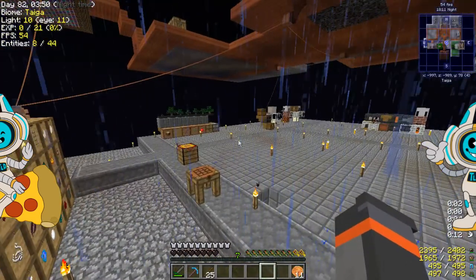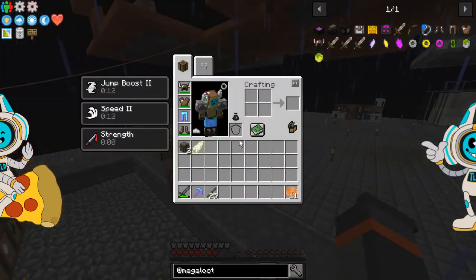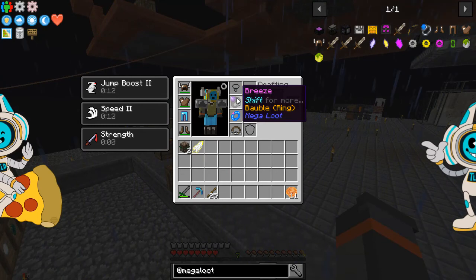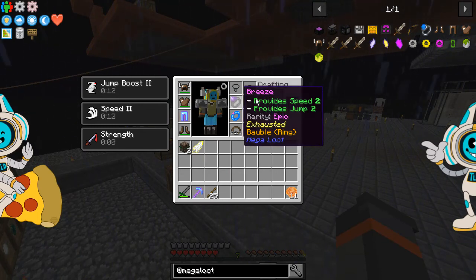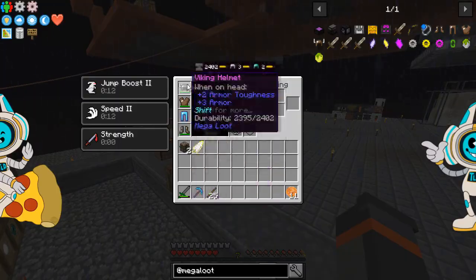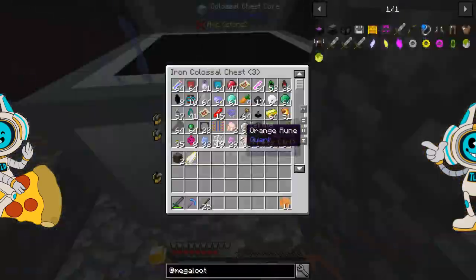You might also notice that my health is much lower than it should be — these both have plus 3 to health, my health should be up around 11, and that isn't working. The old rings do work, so I still have Speed 2 and Jump Boost 2 from this ring. And the 3-piece Viking armour bonus is still giving me what I'm looking for.